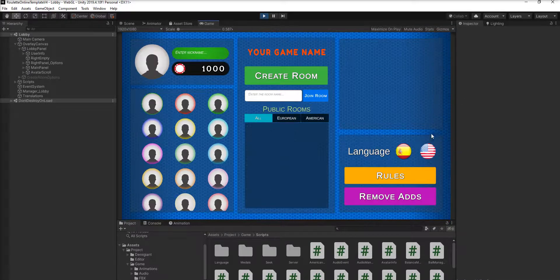You can add a language and change the language really quickly. You can change the background, or you can check our Playmake version to see how you can change this. The avatars are basic, so you can put your own avatars.